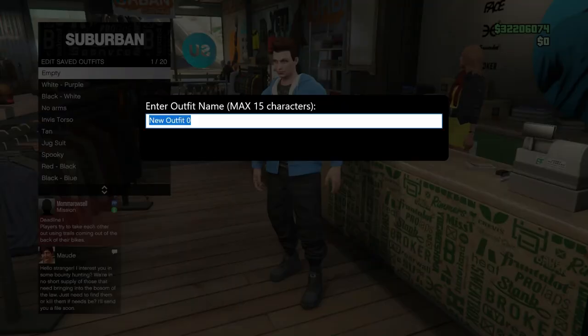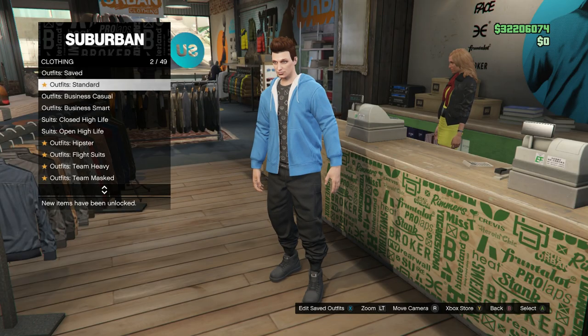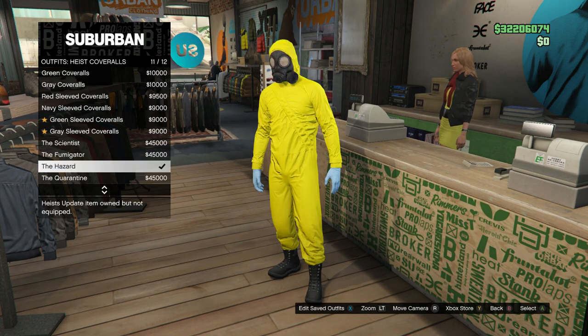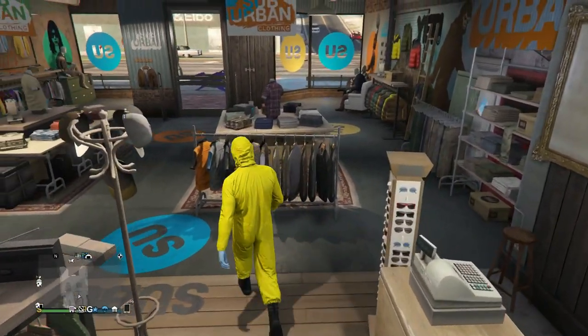Once you have that, back out and go into the outfit section and save this outfit in the very first slot - it must be in slot one, keep that in mind. Then back out and go down until you see heist coveralls. In heist coveralls go down to the last four and equip any one of those last four.